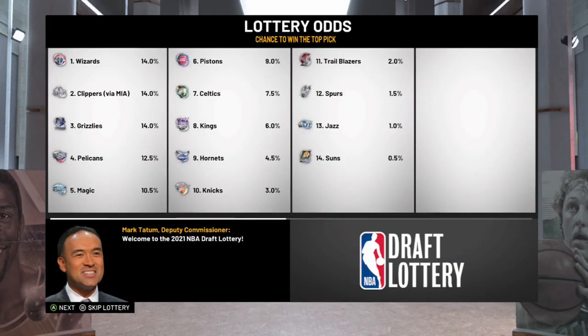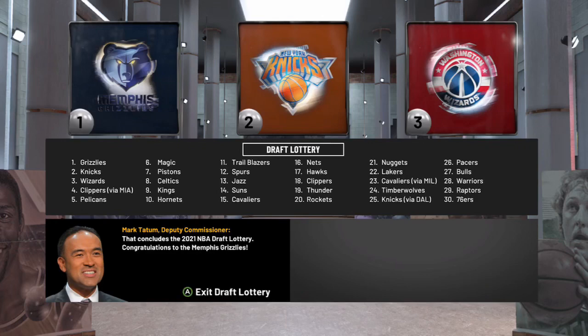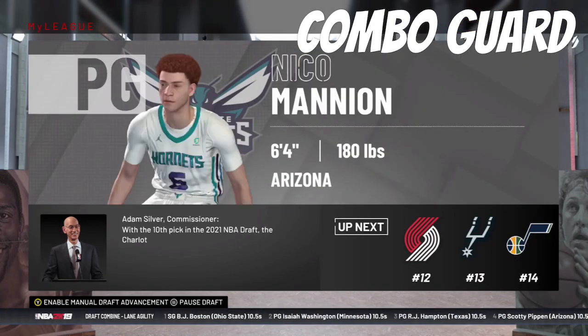Here in the draft lottery, I don't even know if we have our pick. We probably do because I haven't made any trades. And we do — it will be at number 10. With the 10th overall pick in the draft, I am going to select Nico Mannion out of Arizona.